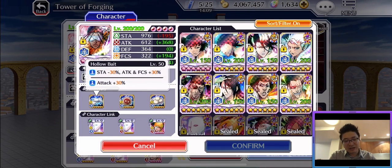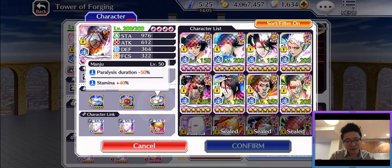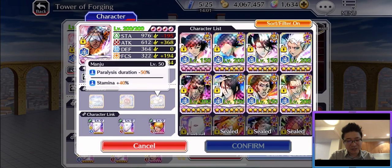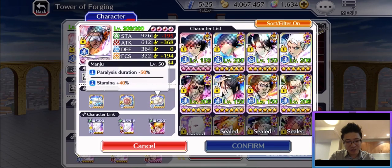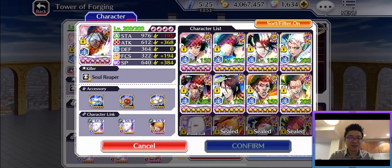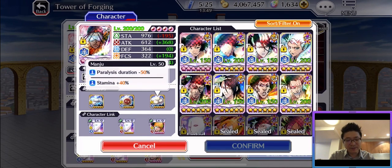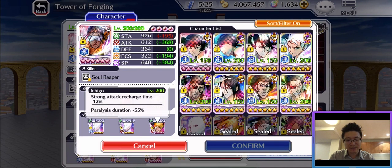For the accessory, I put some holobytes and hitching pills, and also this one manju, because it gives another 50% paralyzed duration reduction. For the second accessory effect I put 40% stamina. So with 55% paralyzed reduction from the accessory and 55% paralysis reduction from Ichigo, this combination makes Kaname practically immune to paralyze.